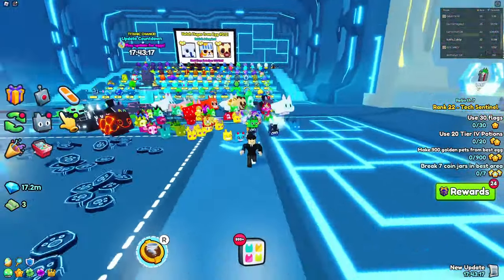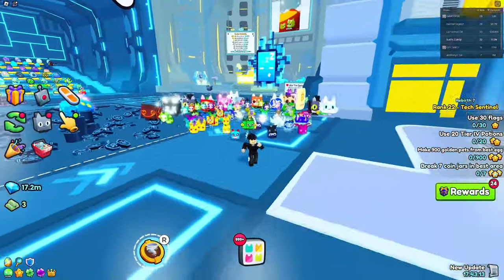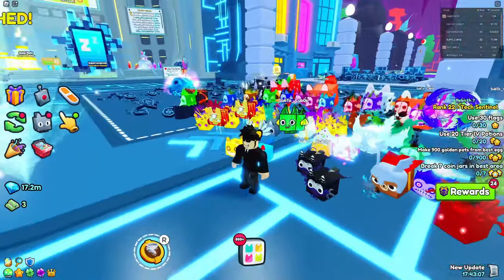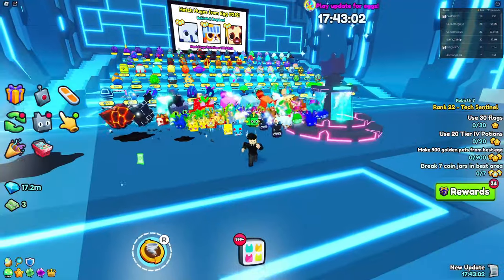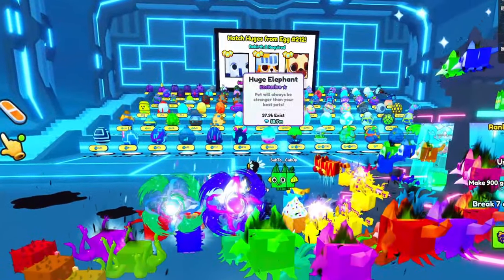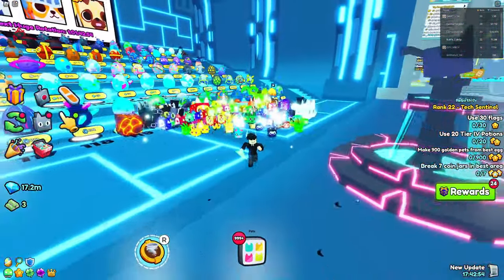Today we're starting a new series where we're going to show you every single possible way to get every huge pet in Pet Simulator 99. In today's video we're starting with the Huge Elephant — it's one of the cheapest huge pets in the game. It's also in the huge rotation right now, which is pretty nice.